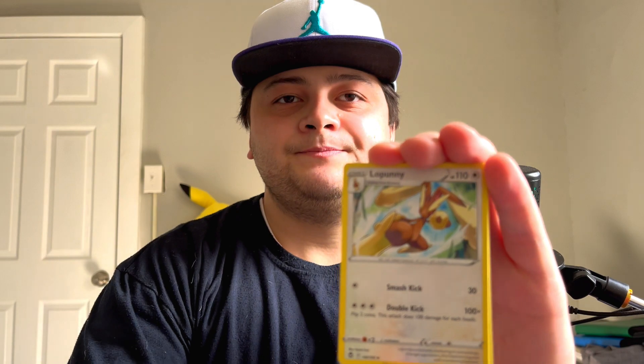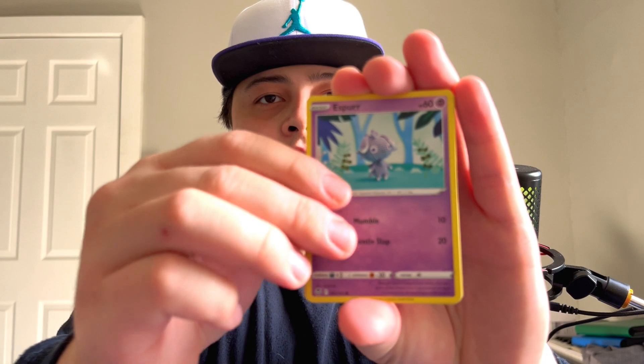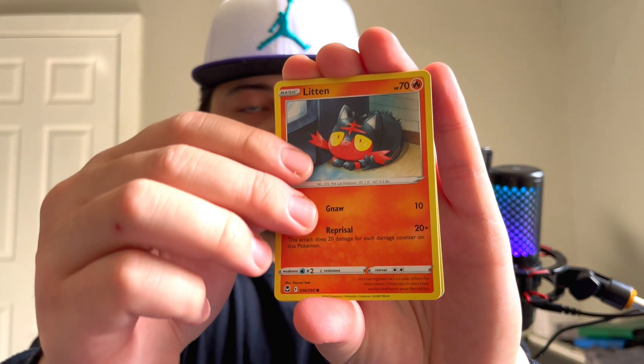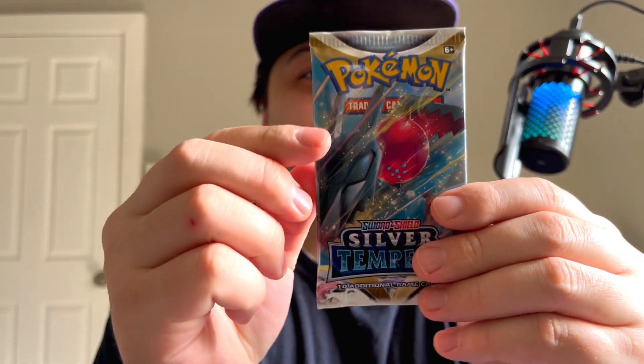Let's go — first pack right here. We got psychic energy, Lupani, Quagsire, Regenerative Energy, Sunflisk, Togedemaru, Espurr, Smeargle, Litten, Hawlucha, reverse into the Milotic. Nothing there. Alrighty, next pack.